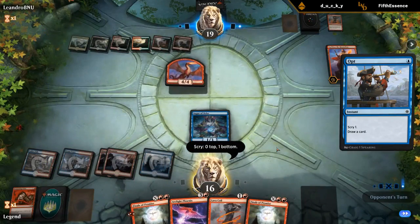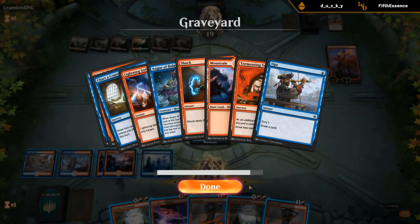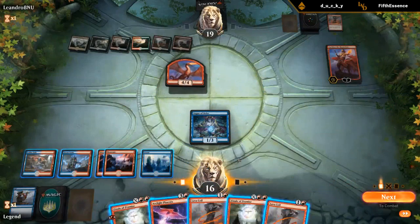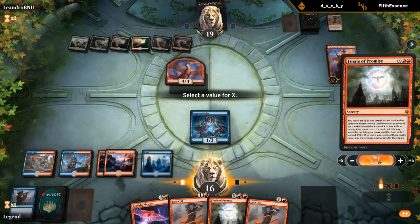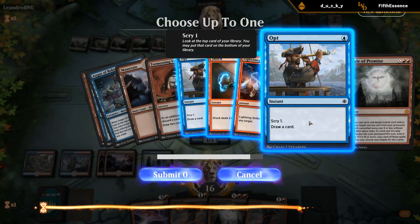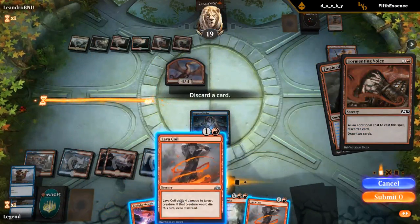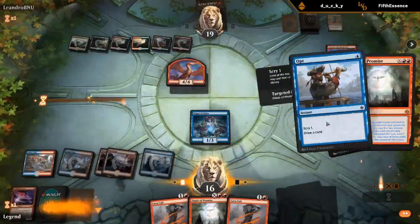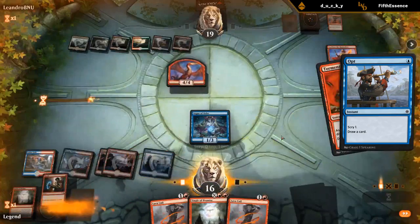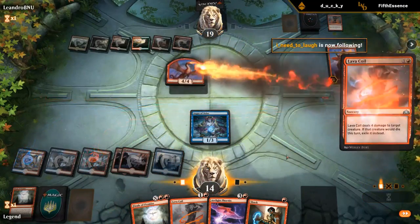We should be able to deal with this pretty easily. Don't need more lands — oh nice! Now we can Lava Coil and discard Phoenix, but we're a land short. Maybe I should have kept the land, although we could still draw into one with Tormenting Voice. I'll risk it — Finale for X equals two. Get back Opt for an extra draw since we don't need to Shock Sarkhan; we can just attack it with Phoenix and get back Tormenting Voice discarding Phoenix. We want a land — another Phoenix! Now we get to Lava Coil the dragon and attack.